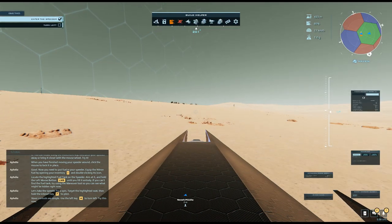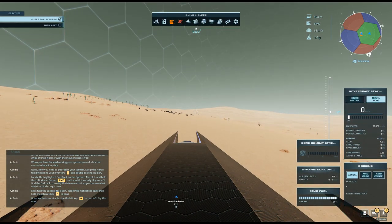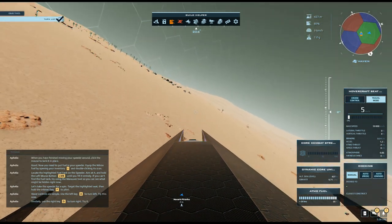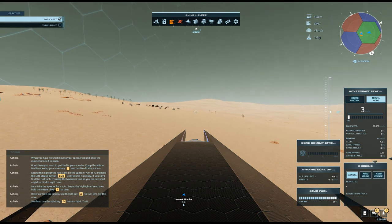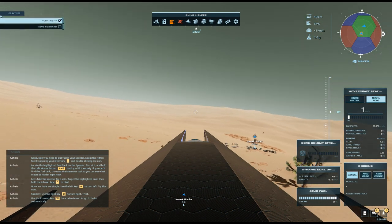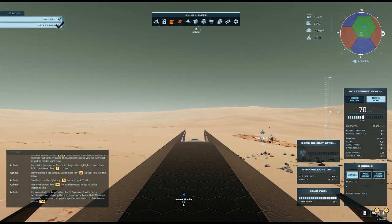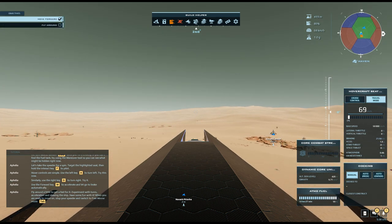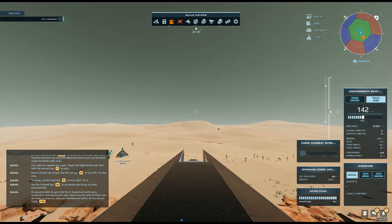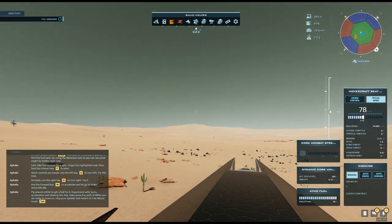Hover controls are simple. Use the left key to turn left — try this now. No, no, your other left. Similarly, use the right key to turn right. Use the forward key to accelerate, and let go to brake automatically. Fly around a little to get a feel for it. Experiment with turns, acceleration, and slowing the ship — have some fun with it.